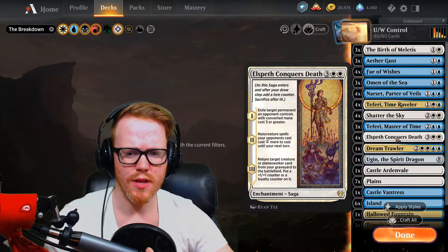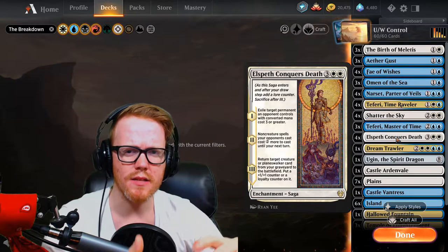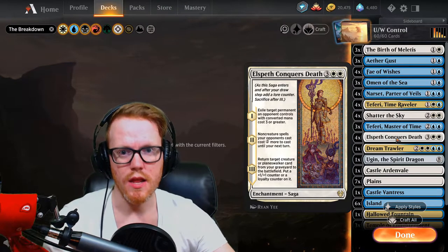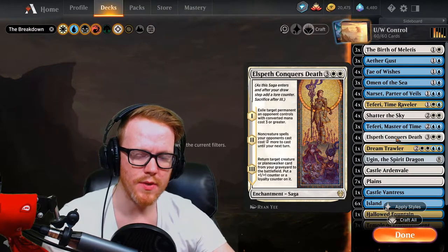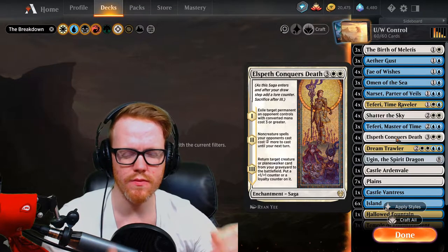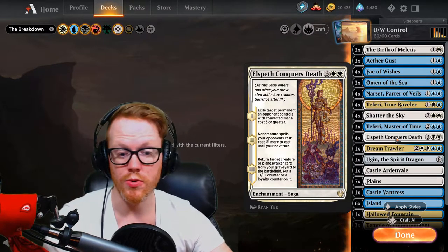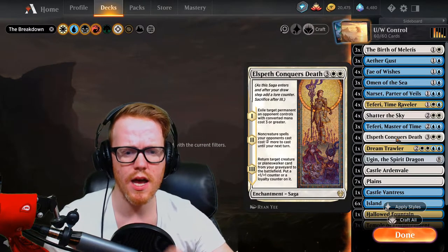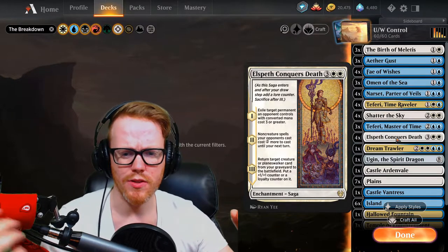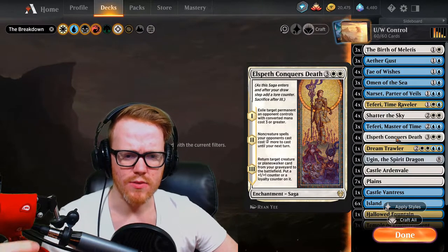Elspeth Conquers Death is another control-heavy card. It exiles a target permanent an opponent controls with converted mana cost three or greater, taking out a lot of things currently in the meta. Non-creature spells our opponent controls cost two more to cast their next turn, which slows down anyone playing control and makes their spells much more expensive. The third chapter returns a target creature or planeswalker with a plus one counter or loyalty counter — so if our Teferi or Narset got off the battlefield, we can get them back without even having to pay their mana cost.